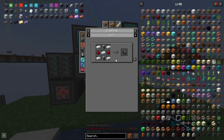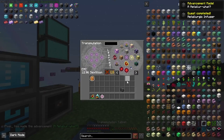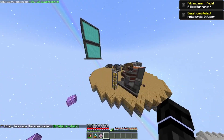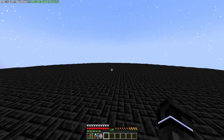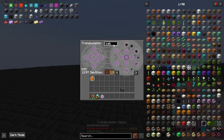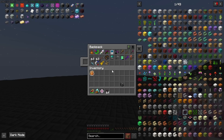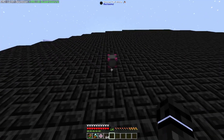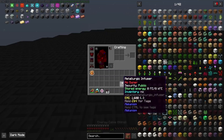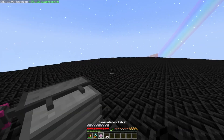First off, we're going to need to make a metallurgy confuser. Let's go ahead and teach that to our tablet. I'm going to come over here to our new Mekanism platform, and I want some cables and a flux point. So flux point, do a cable, metallurgy confuser. This is the input slot for the thing we're infusing with, and this is the input slot for the thing we're infusing.